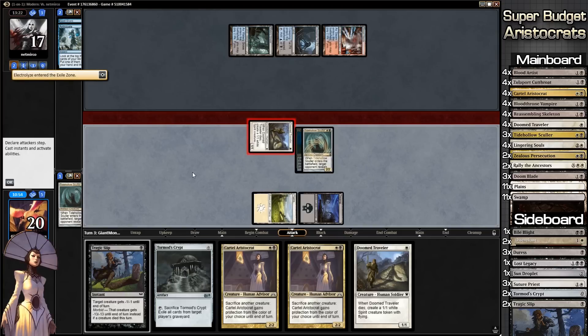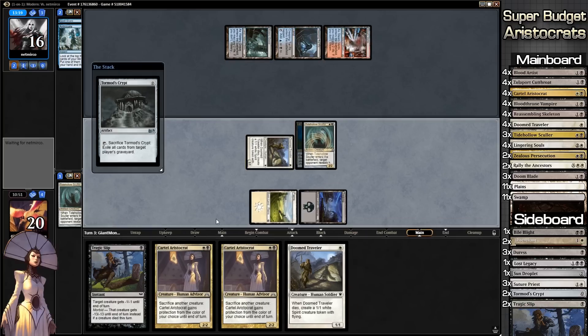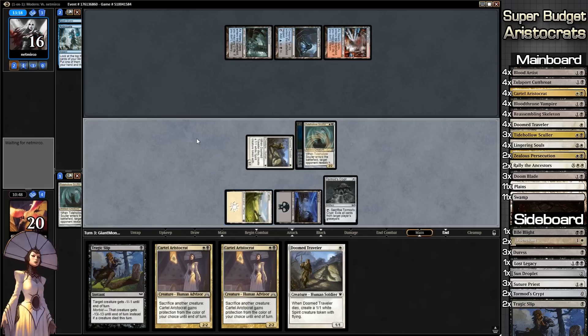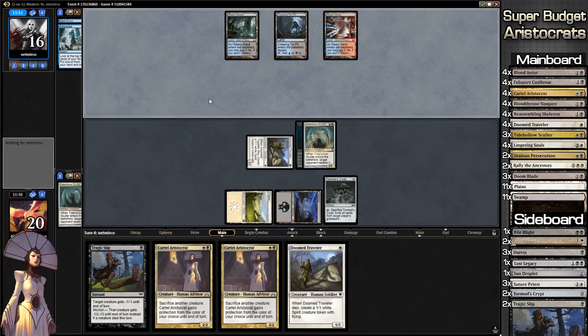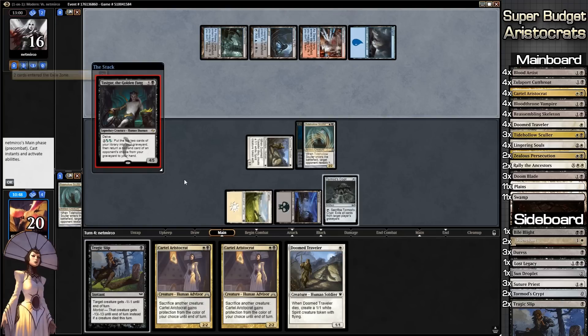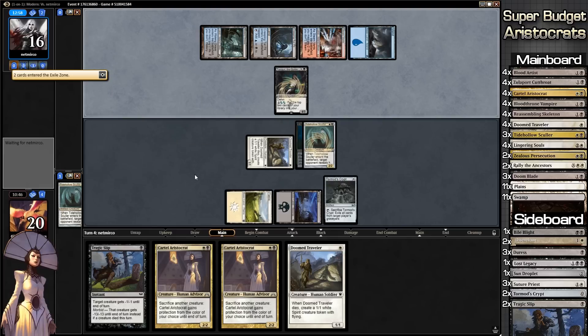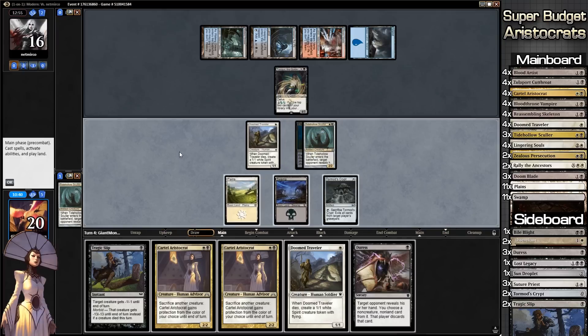We have Tasigur and Electrolyze — Electrolyze could potentially kill our guys so we're going to discard that. Go to combat, attack with Doomed Traveler. We'll play Tormod's Crypt on our turn and as soon as there are three or more cards in his graveyard we'll probably blow it away so he can't play Tasigur. But we also have Tragic Slip in hand, so that helps. He gets rid of his graveyard, we swing in with Doomed Traveler next turn and kill his Tasigur with Tragic Slip.